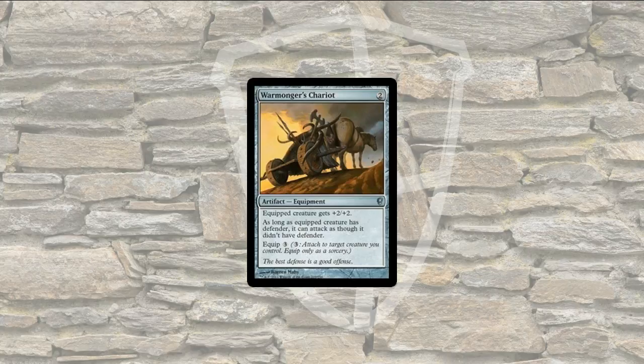Now, Warmonger's Chariot is another artifact — it's an equipment card. It costs 2 to put it on the battlefield, and you can pay 3 to equip it, which attaches it to a target creature as a sorcery, meaning on one of your main phases. As long as the equipped creature has Defender, it can attack as though it didn't have Defender. It doesn't lose Defender, but it gains the ability to attack.